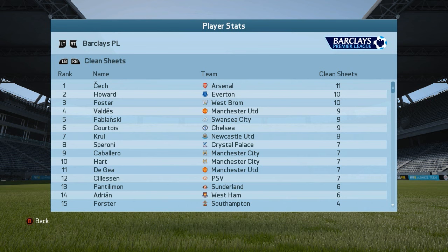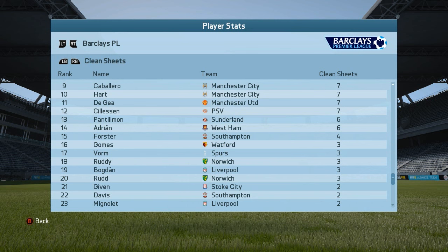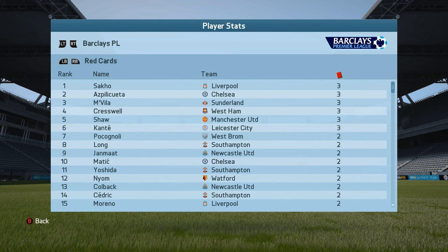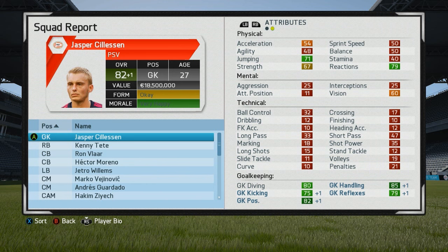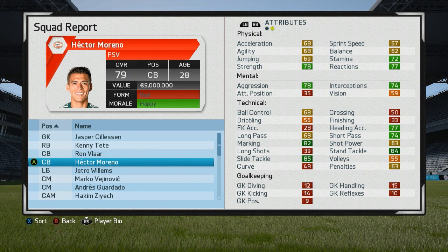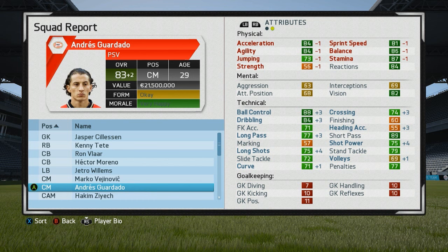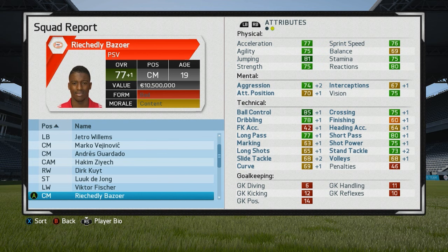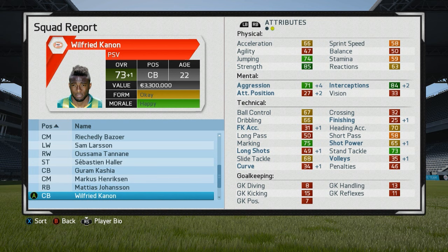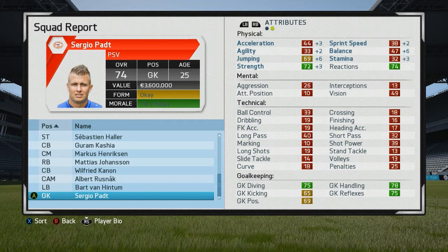For clean sheets, Cillessen only got 7 so nowhere near the top. For yellow cards, Willems and Kuyt had 7 and 6 respectively. And for red cards, it doesn't look like we got any. For the squad report to see if our players grew: Cillessen up by 1, Tate up by 1, Flar up by 2 even though he's quite old, Moreno stayed the same, Willems up by 1, the Feyenoord midfielder up by 1, Guardado up by 2, Ziyech up by 1, Kuyt went down though, Luc de Jong stayed the same, Fischer up by 1. Reserves: Bazoer up by 1, Larsson up by 1, Tanane stayed the same, Adler up by 1, Kasia up by 1, Henriksen up by 1, Johansson up by 1, Kanon up by 1, Rusnak stayed the same, Van Hintum stayed the same, Padt stayed the same.